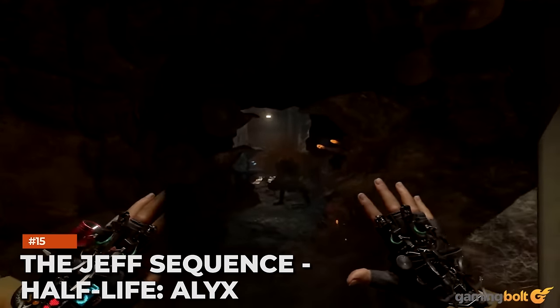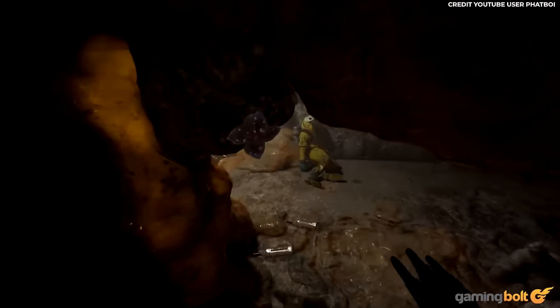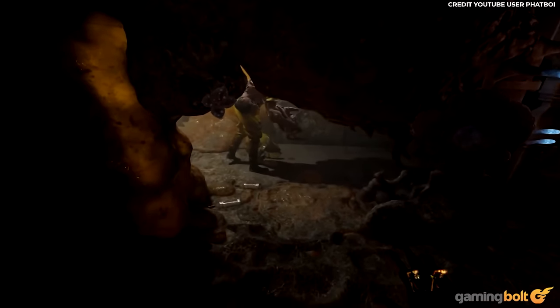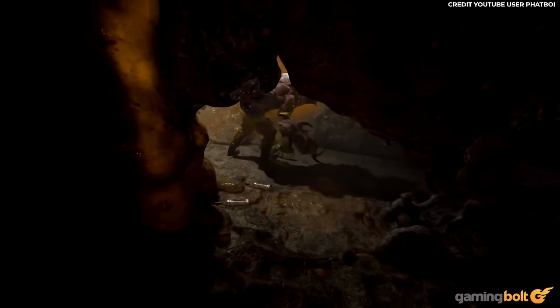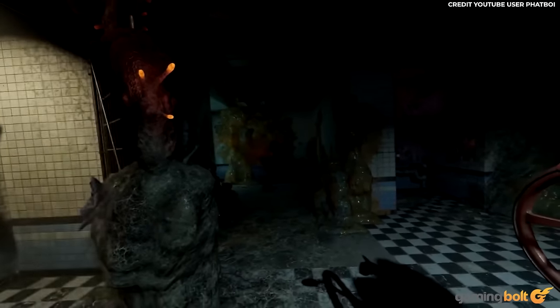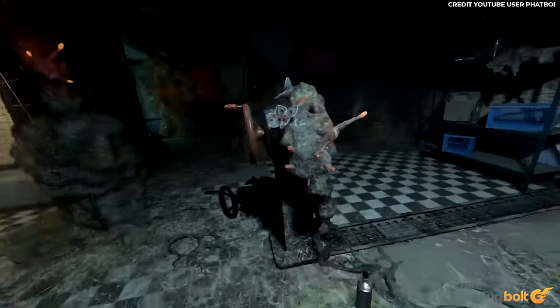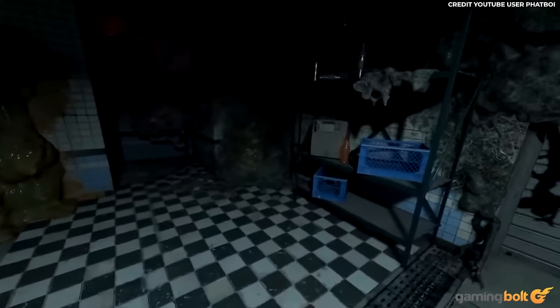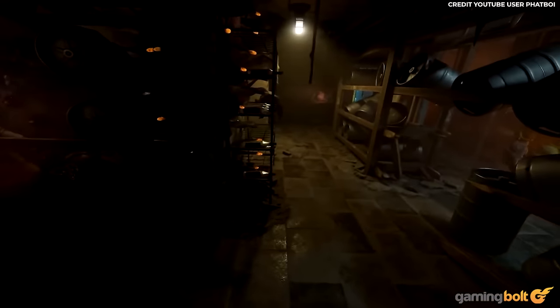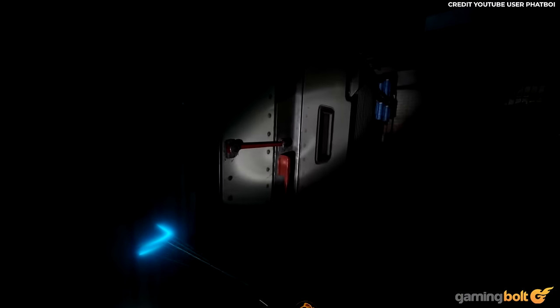The Jeff Sequence – Half-Life: Alyx. Despite not being a horror game, Half-Life: Alyx can be scarier than the scariest horror games out there. The sequence where you're shuffling through cramped corridors while the undead monstrosity known as Jeff lumbers around is probably the best example of that. This entire chapter is filled with moments that can make you jump right out of your skin, because no matter how many times you lay your eyes on him, nothing dulls the sheer terror of watching Jeff angrily advance in your direction.